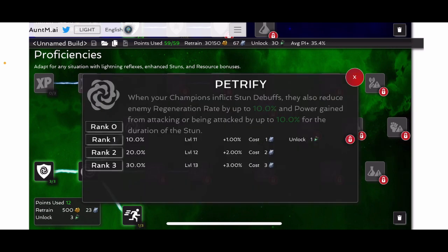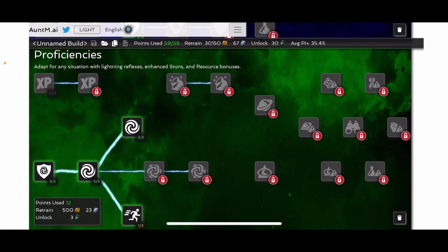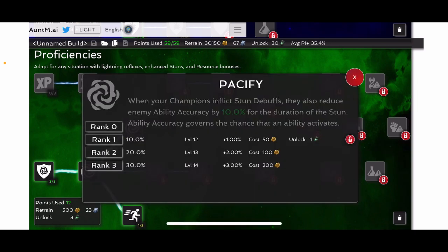Beyond mystic dispersion, we have petrify. This is useful for a lot to be honest. In the beginning of the game, if you're not sure what to do with some of your mastery points, going into this isn't a bad idea. Basically it reduces power gain while they're stunned. So once you've got full parry and full stupefy unlocked, you put this on and you can reduce their power gain and the regeneration rate. I suppose it could have some uses, but it's mostly the power gain — basically it takes that many more hits to get to a special or to a bar — and then pacify.